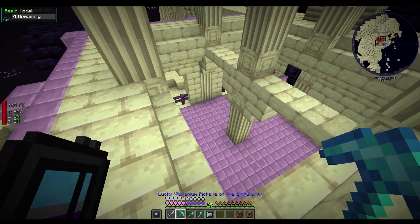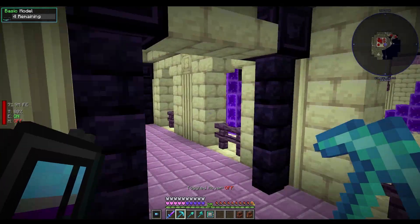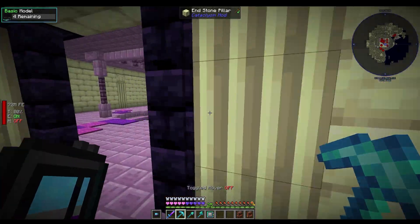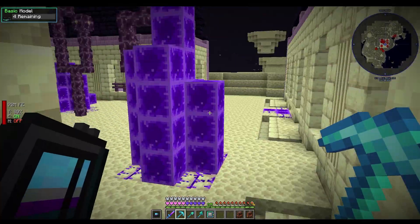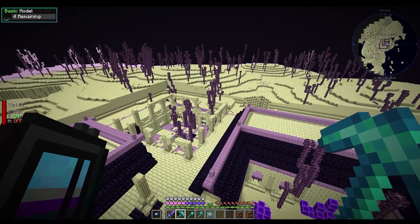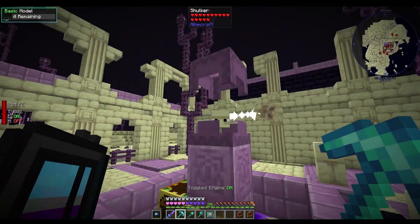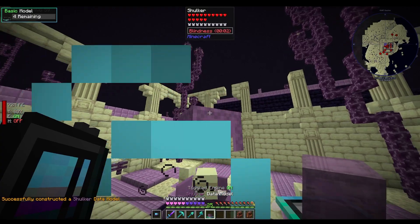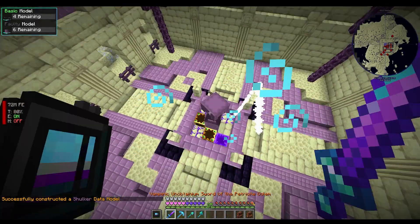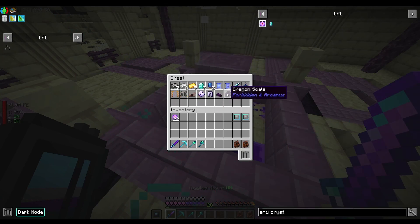I found what looks like a ruined citadel made of void stone — decoration block apparently. I wonder if there are any shulkers inside. There is a shulker! We need to kill six. With hover mode on you can pretty much disable what the shulkers do to you.